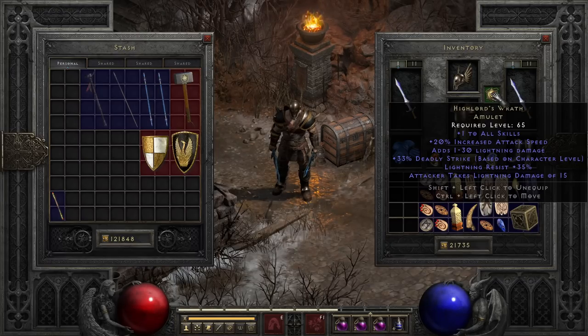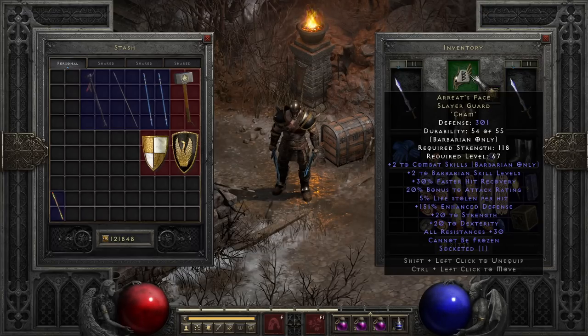If you're having trouble hitting with certain setups, other strong options like Metalgrid are great for their massive boost to attack rating, though it is significantly less common to come across than Highlord's. Helmet-wise, we're just running with Arreat's Face with a Cham rune in it for Cannot Be Frozen — it's just an all-around great helmet. Though if you want more Crushing Blow and are on a budget, Guillaume's Face is a solid option here, or if you're going for Magic Find, a Harlequin Crest will go a decent distance.